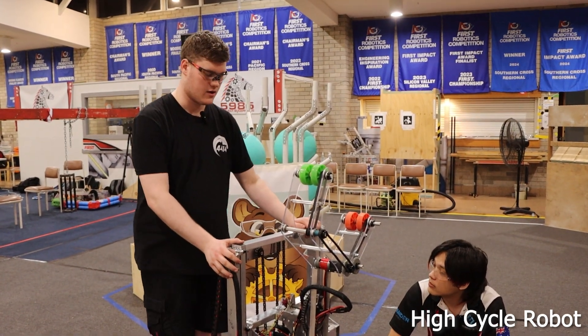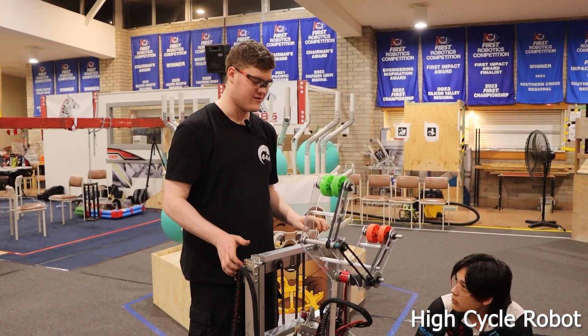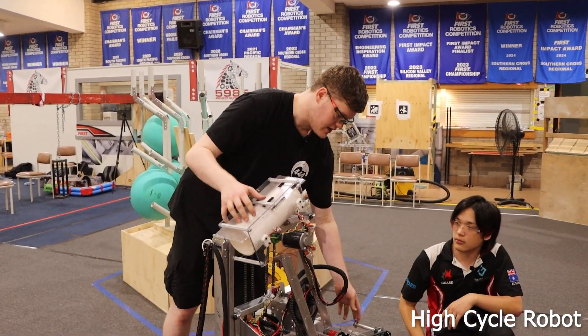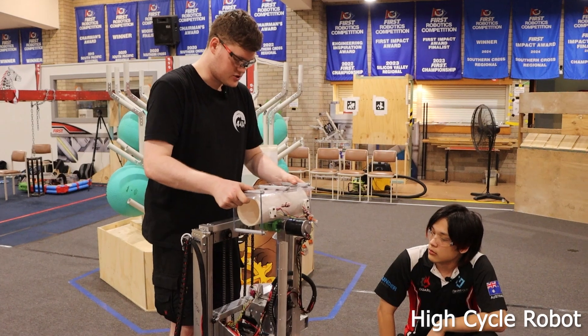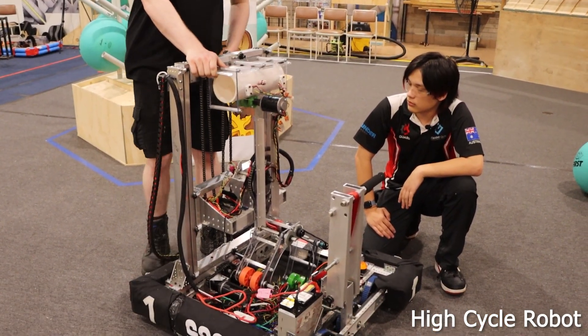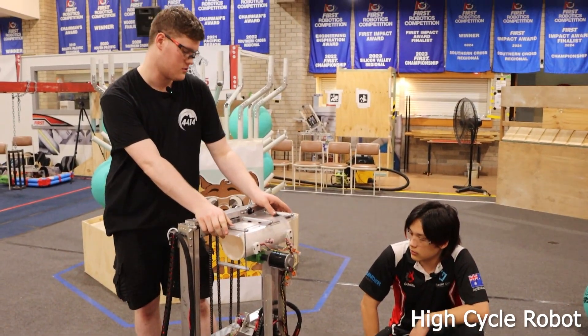In terms of the elevator rigging, we originally were going to go with a cascade rigging design using chain. But because our carriage has to start partway up to fit into the starting configuration, we had to switch to continuous so that we could still get the full extension out of our elevator.